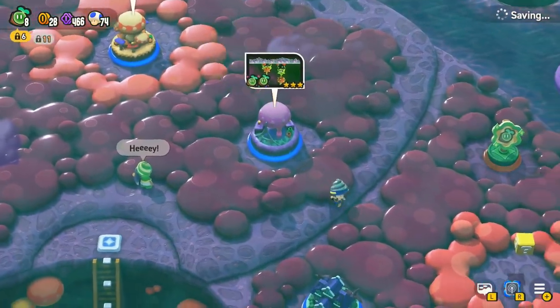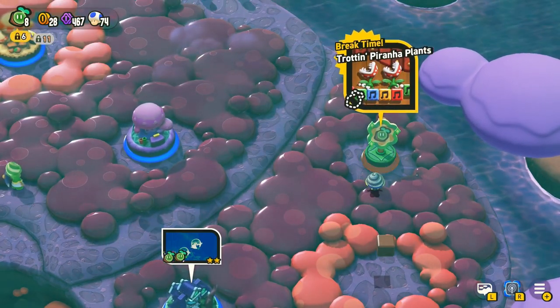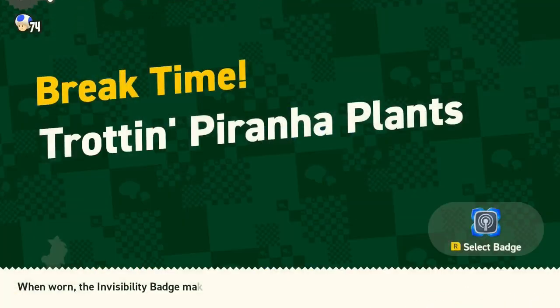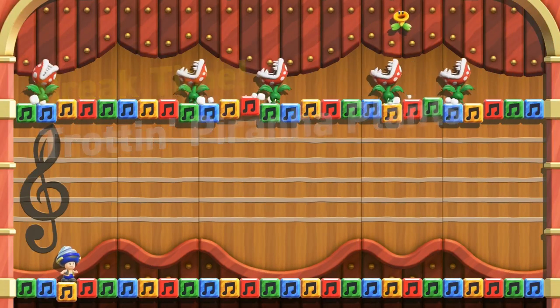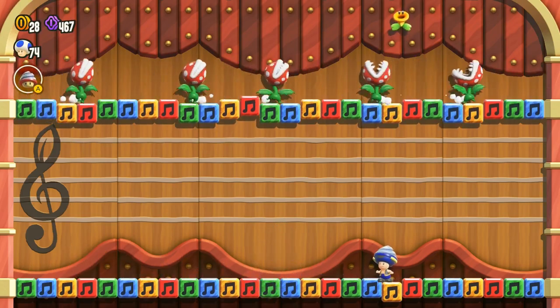Oh, that's a secret. That explains why that wasn't appearing as a level. Break time — Trotting Piranha Plants. Gonna definitely take that off now. Another classic.